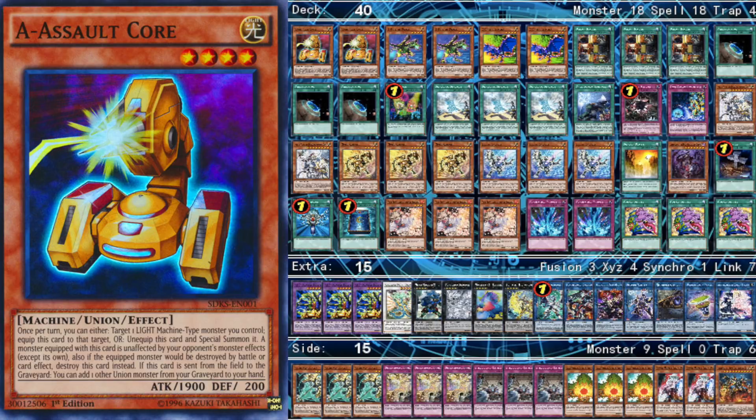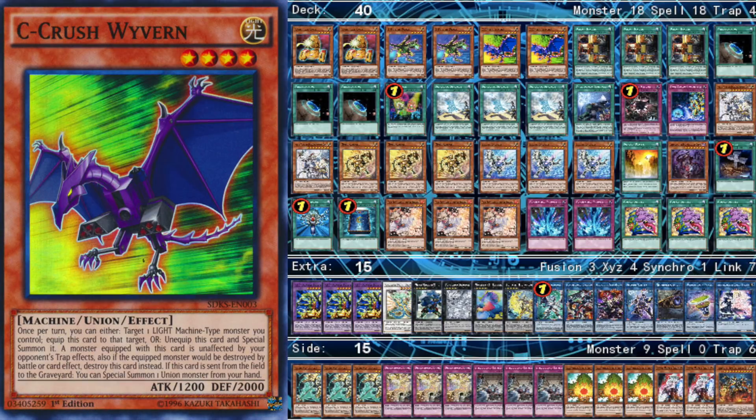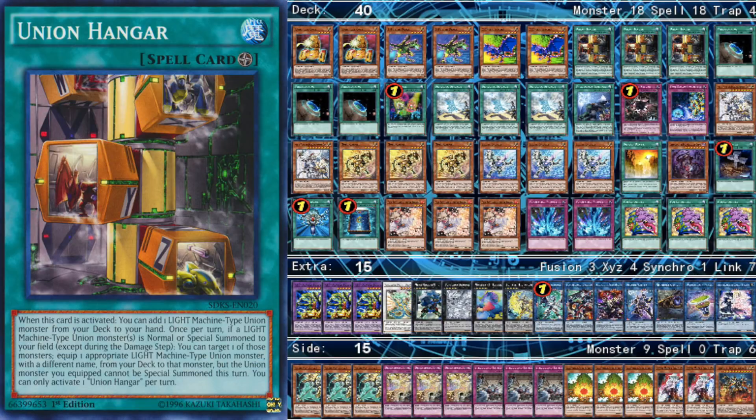To start off with the deck profile, we'll start with the ABC engine. We have two A's, two B's, and two C's. Next we have three Hangars, three Terraformings, and one Set Rotation. Another advantage of this deck is that you are allowed to play Set Rotation. The only other way to play it before was if you're playing Ravine, which — spoiler alert — we're also playing. But the problem with playing a lot of Ravines is that you just get destroyed by any hand trap, whereas I'd much rather get a Diagram Ghost Ogre than a Ravine Ghost Ogre.